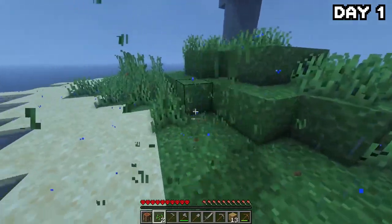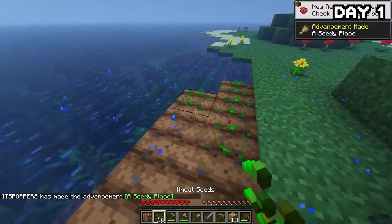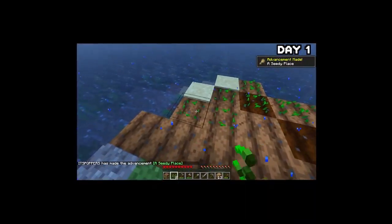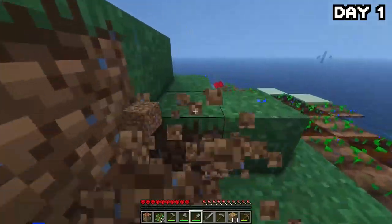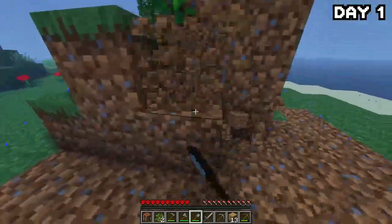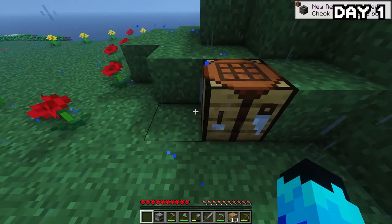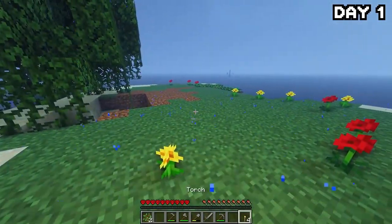After grabbing some basic tools, a storm rolled in and it began to rain — kind of an omen of how well this 100 days is going to go. But a little bit of rain isn't going to stop me from breaking every single fibre of grass on this island in search of seeds to start a farm. By the end of the grass-breaking spree, we had a whole 20 seeds, so I got to work planting them all down by the water.